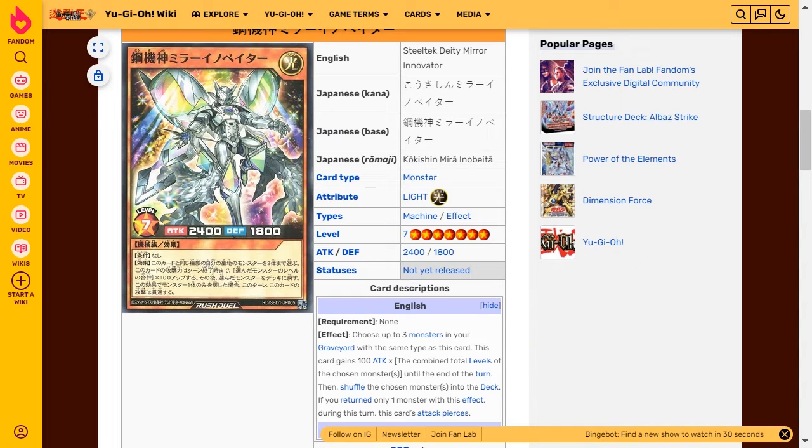If you returned only one monster with this effect during this turn, this card's attack pierces. The purpose of this card is that it can actually become very strong. If you can choose three machine monsters that happen to be level 10s, this becomes a 5400 attack monster. It's then able to wipe out your opponent's monsters through battle and hopefully finish off your opponent that turn.